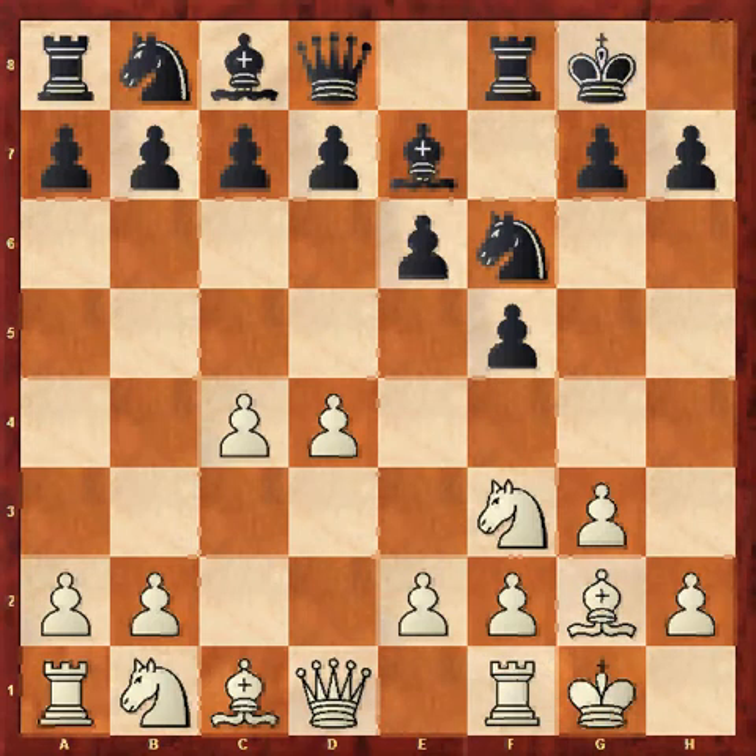Generally, a principle is that if you have castled on the same side as your opponent, you don't usually attack on that side of the board with your pawns because it can leave your king weak. But here's an exception, because black will try and increase the pawn chain with pawns on usually e6, f5, and g4 sometimes, or sometimes black plays g5 trying to get f4 in and gains lots of space on the kingside.